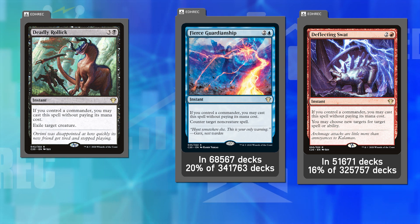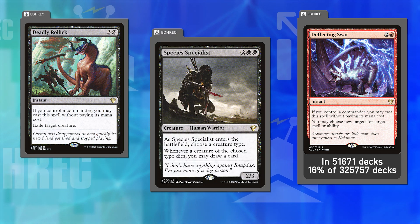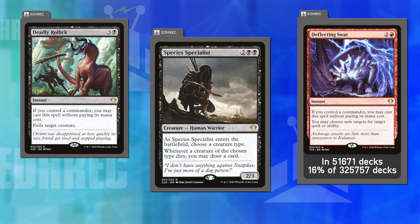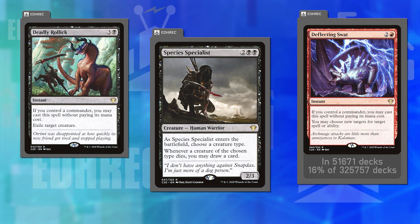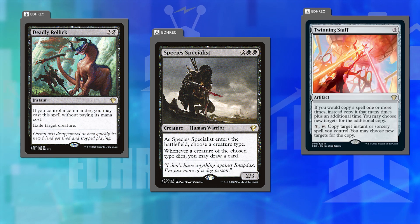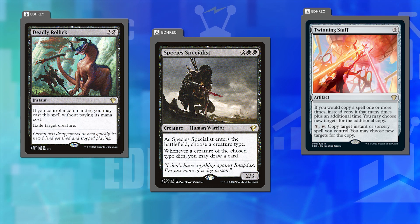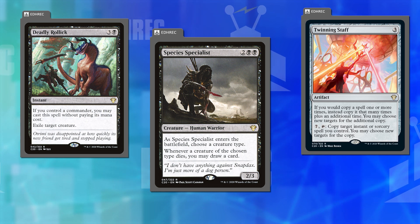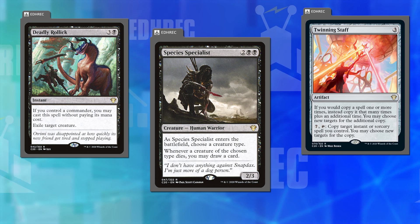Beyond those, there were some other interesting cards. Species Specialist lets you draw cards whenever creatures of a chosen type die — really useful in zombie decks. Twinning Staff has become more interesting with newer cards that copy creature spells. There are definitely some hidden gems in addition to the big standouts like Fierce Guardianship. Were there any reprints that caught your eye, Dana?